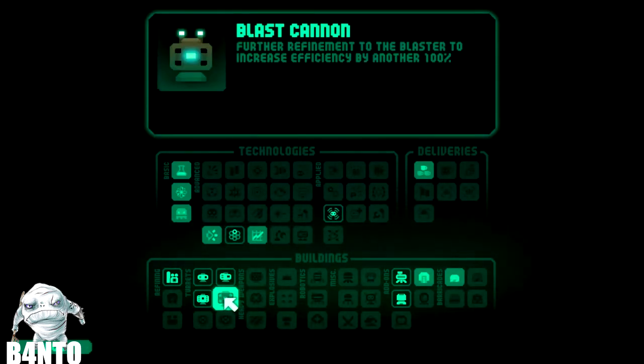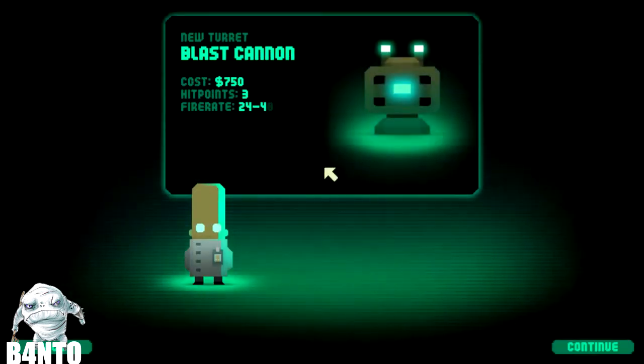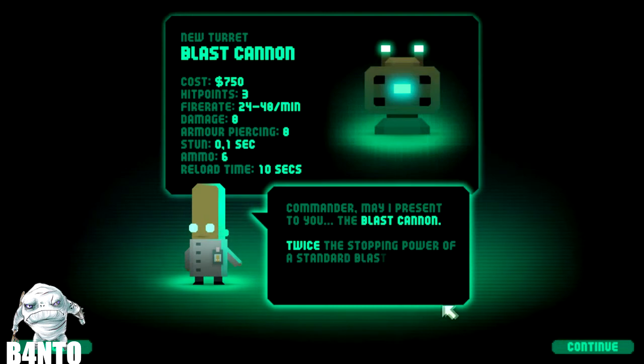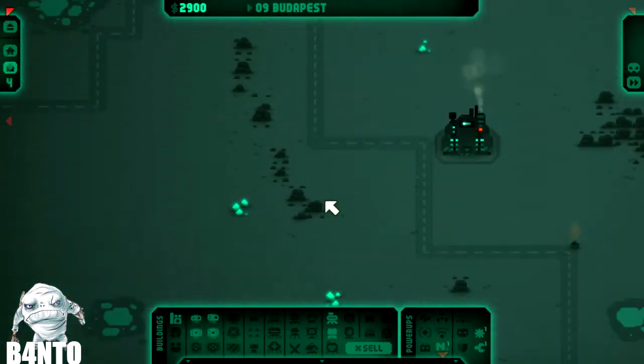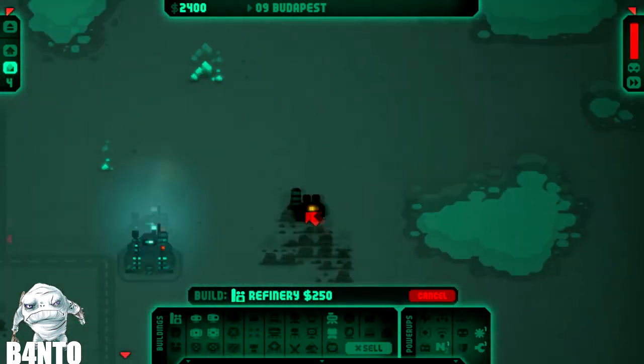Now we're going to get the blast cannon — photo refinement to a blazer to increase efficiency by another 100%. It's like an upgrade of the blasters. The blast cannon lets you blast through and penetrate more heavily armored targets.